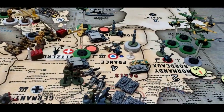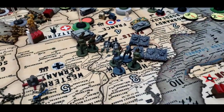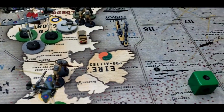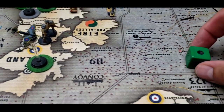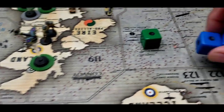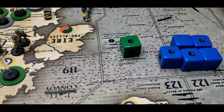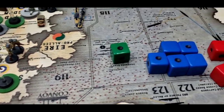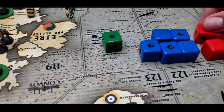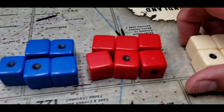Battle for Paris — a big one. The Germans attack with one tactical bomber upgraded to four, five armor at three, six infantry-artillery-supported units at two, and six infantry at one.